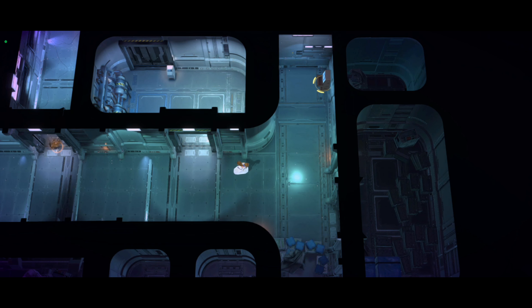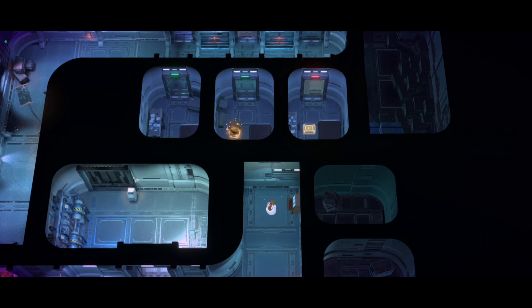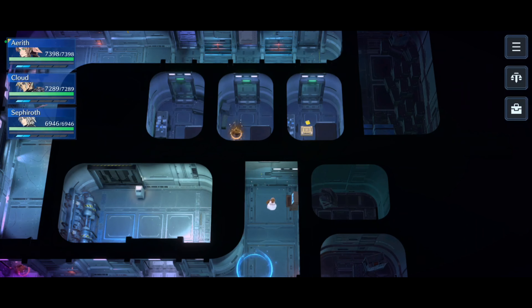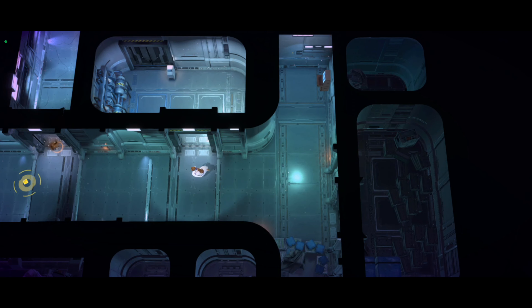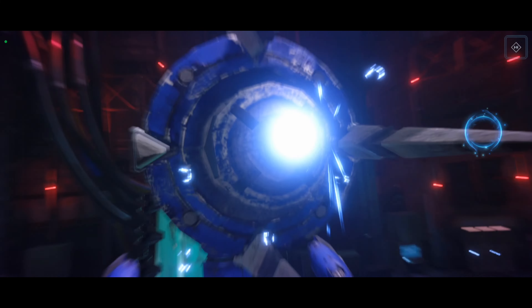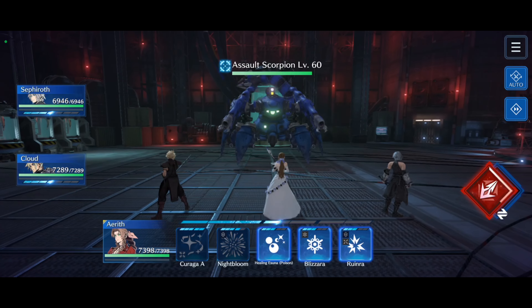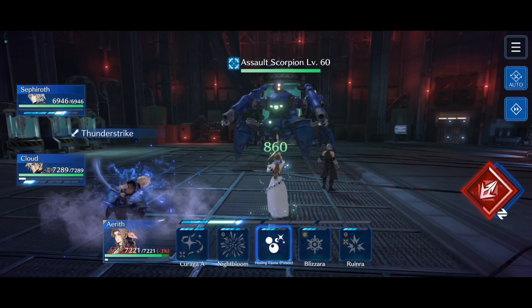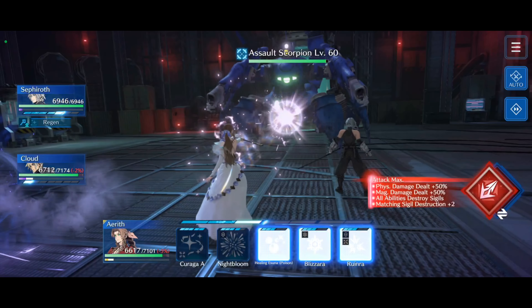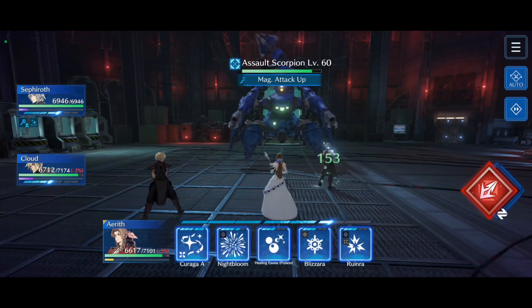Let's head right over here and open this up. Don't be afraid to use items, because this is a pretty difficult dungeon and it shouldn't affect your score too much, as long as you're able to clear the enemies out with relative ease. The Scorpion is going to hit us with an AoE that's going to do a lot of damage. You could bring something to counter that, but since he's the only one with a move like that, I'm not really too worried about it.